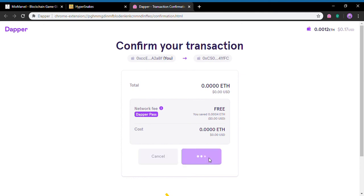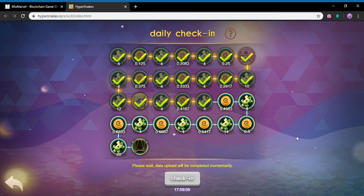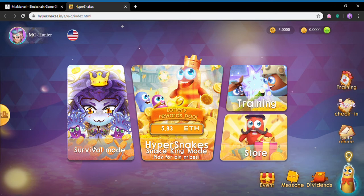We'll just confirm this transaction and let it go through. It will now claim the next daily check-in, and I can come back in 18 hours to do another check-in. That's the first thing you should do when you first come into HyperSnakes.